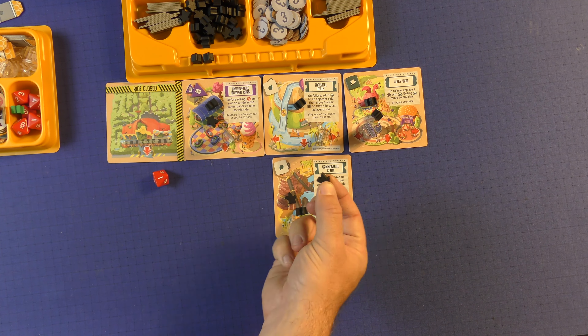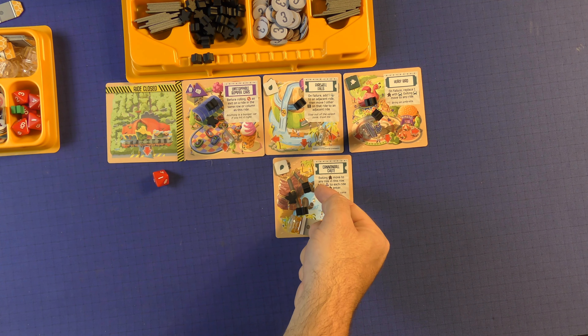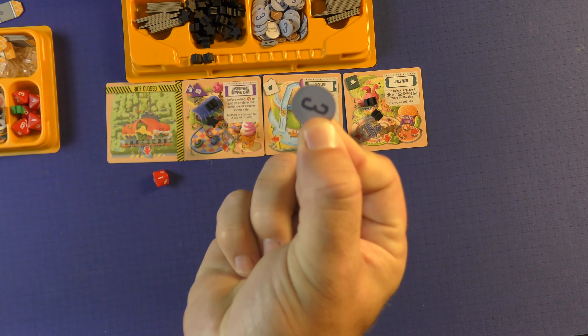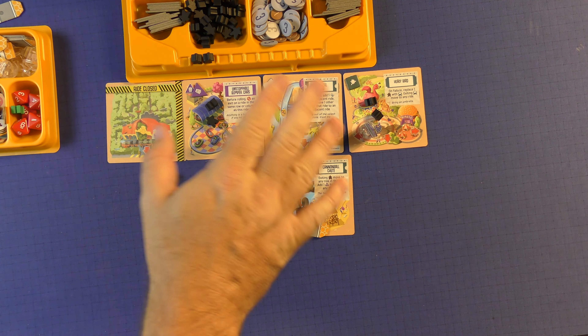Then the fourth step is very easy. For each patron on one of your rides, you're going to get a dollar. In this case I have one, two, three — so I would get three money, which is really just victory points for the end of the game.